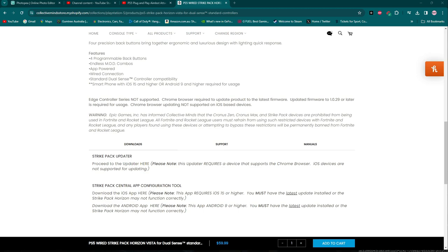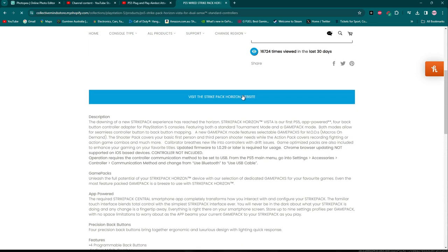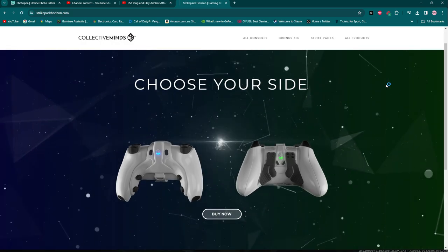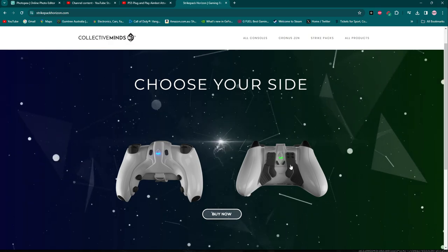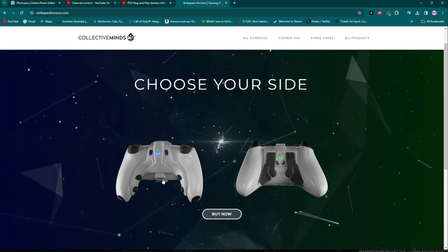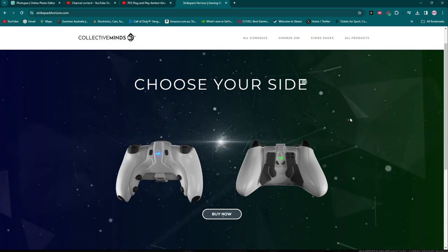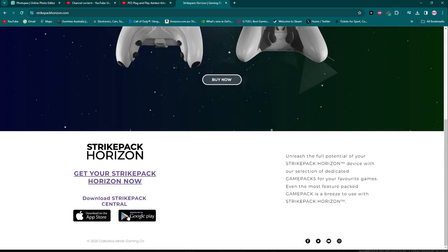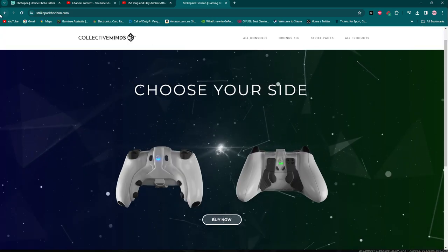We'll go into the site and have a look at what it does. It says 'choose your side' — so you've got your four back buttons, and on the right-hand side you've got your paddles. Obviously it's also telling you about the app functionality.